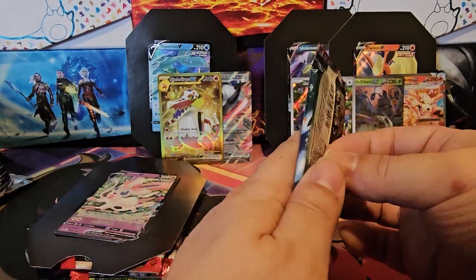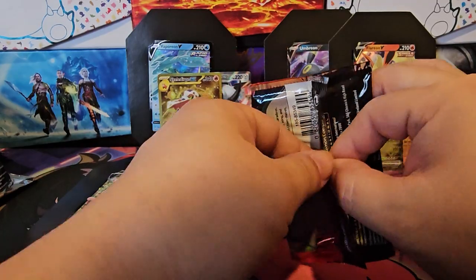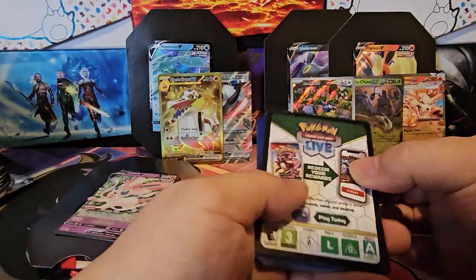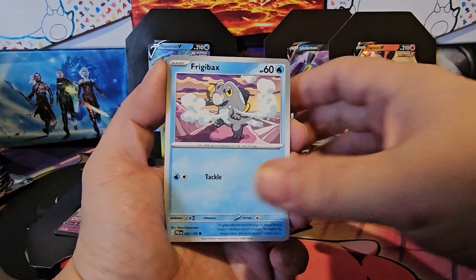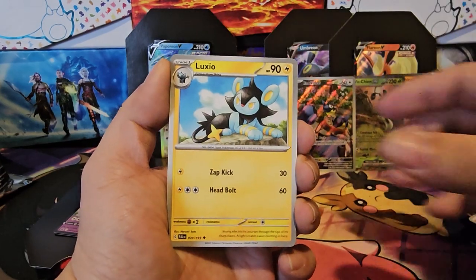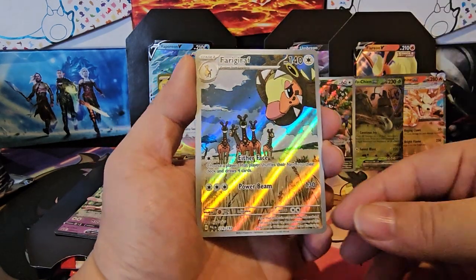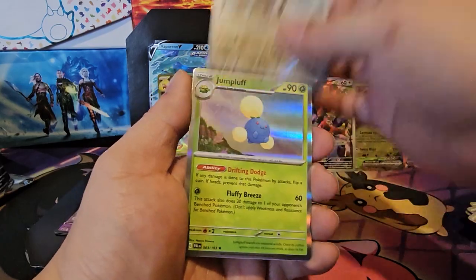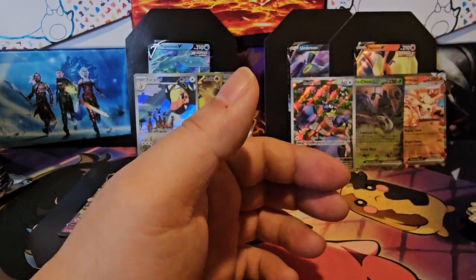Last pack of this tin. Rellor, Tadbulb, Frigibax, Tandemaus, Seviper, Luxio, Luminous Energy, Phanpy — ooh, Farigiraf! Another Illustration Art — awesome! Jumpluff, basic energy, and hold on to the code card.